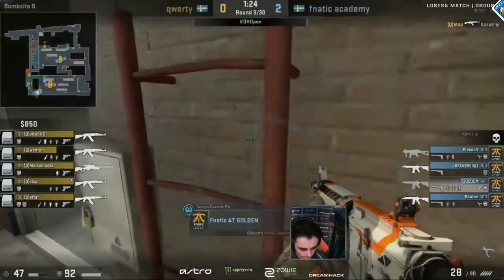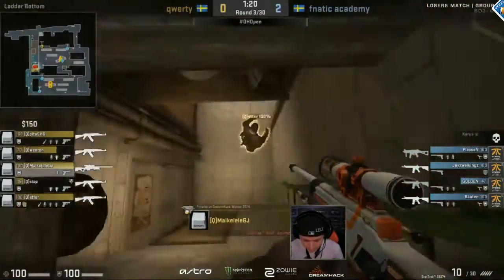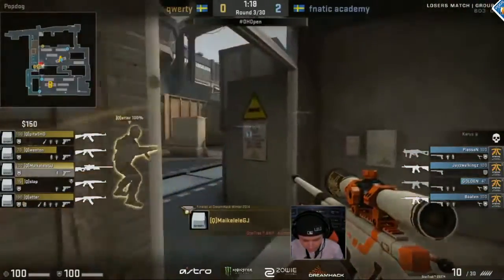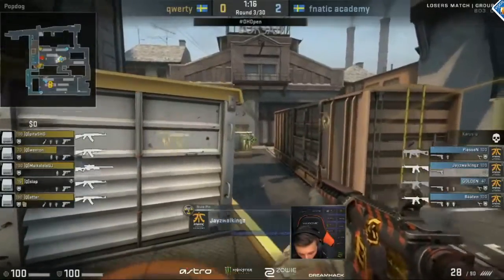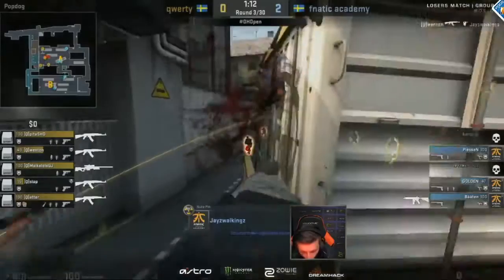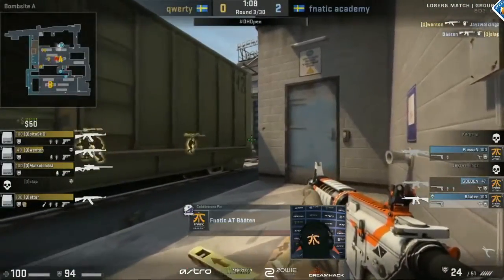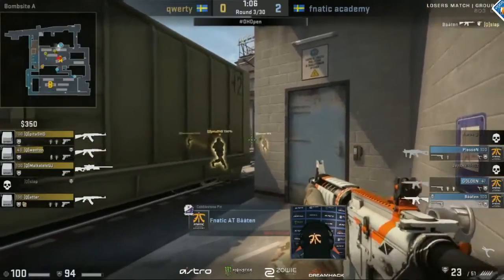Slap opens up with the first kill. Golden is holding on the ladder expecting a faster play outside of upper. Now they swing over to the outer bomb site — since it's essentially open on the initial contact points. JZW is swinging out from the bomb train but can't get anything. Vented takes him down. Bowton trades on Slap at least, but he's stuck way over in the back site and cannot stop them from taking control.